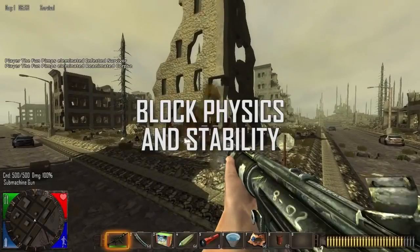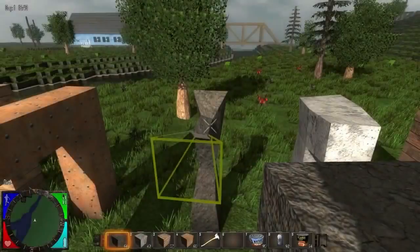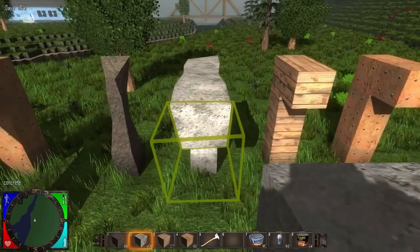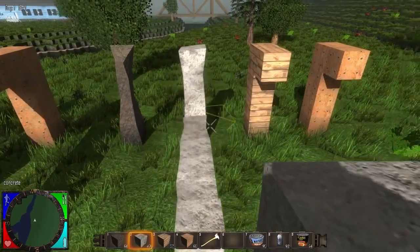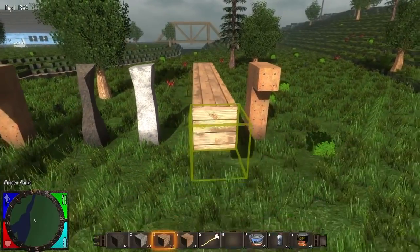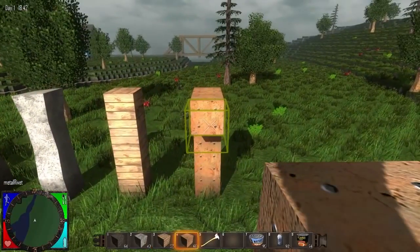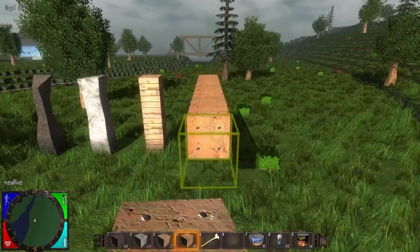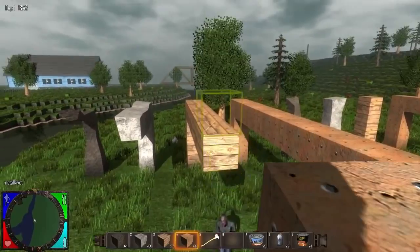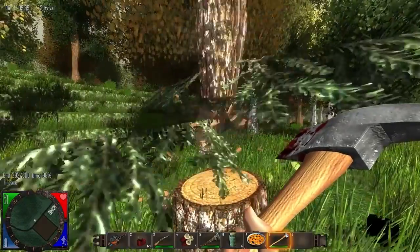One feature we're very excited about is our dynamic block stability physics system. Every block type in the game — like dirt, stone, wood, and metal — has a different structural durability and mass. For example, stone can be built out further than dirt, wood can be built out further than stone, and metal can be built out further than wood. The system simulates real-time structural integrity. Blocks can't float in the air, nor can you build an unsupported structure to the sky. Blocks can even fall from the additional weight of other blocks, players, or zombies. You can even drop blocks on zombies' heads by setting your own traps, and the system even works to simulate chopping down trees.